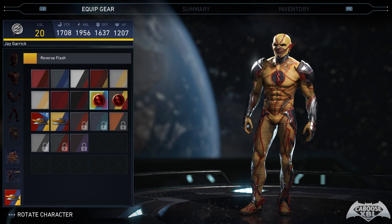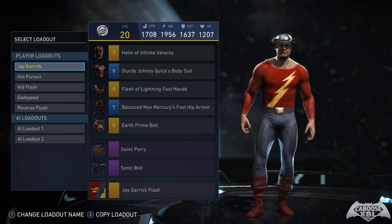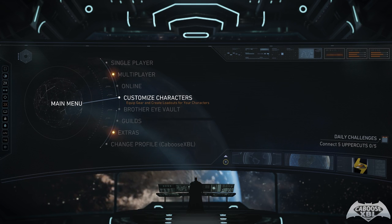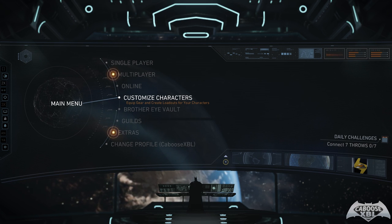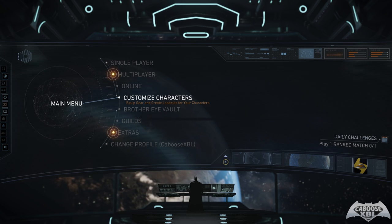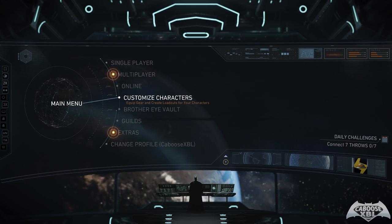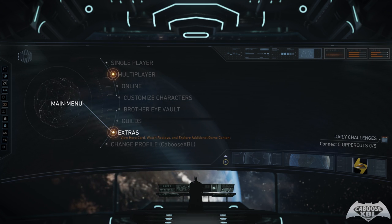The main question is: how do you earn source crystals? Every single time you level up your account — not a character — you will get source crystals. My Flash character is level 20, but it's your account level that matters. You get 100 source crystals per level up early on, 150 once you reach account level 20, and 200 once you hit level 40. Unfortunately, it takes a very long time to grind to 6,000 source crystals for a premiere skin, and it almost encourages you to buy them.